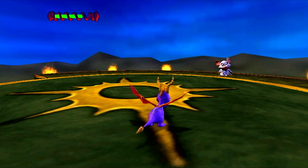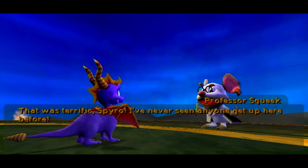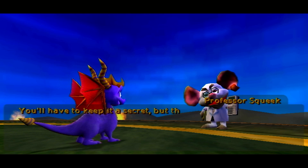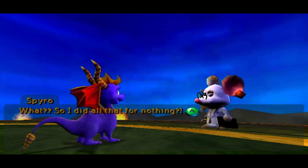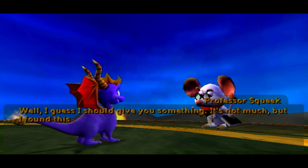How'd you get up here? I didn't see you climb. That was terrific, Spyro — I've never seen anyone get to the top before. Really? Then how did you get up here? Oh, well... there's a hidden elevator that only I know how to find. But anyway, you'll have to keep it a secret, but there's not really any treasure up here — I never actually thought anyone could get to the top. Spyro's beginning to sound a bit like SpongeBob right now. I guess I should give you something — it's not much, but I found this dragonfly hiding in my secret elevator. Here, you can have it. Thank you. Something good did come out of your cheekiness. Hey, it's Warren!